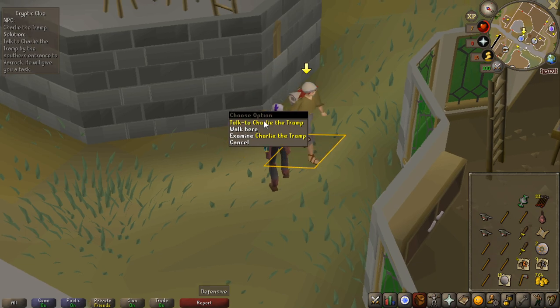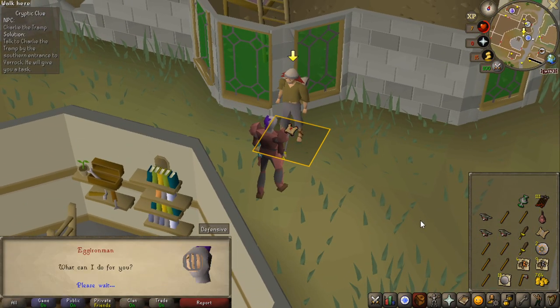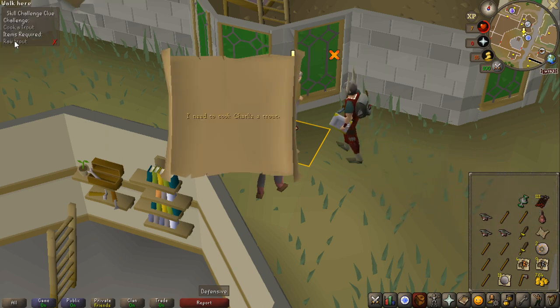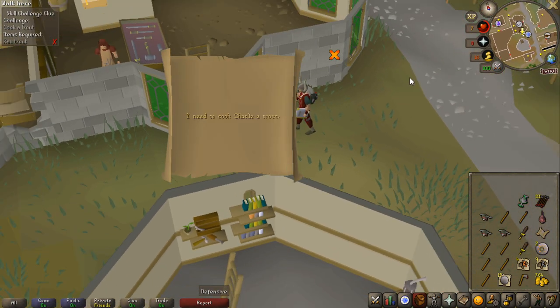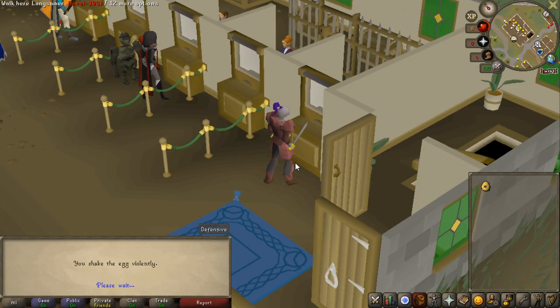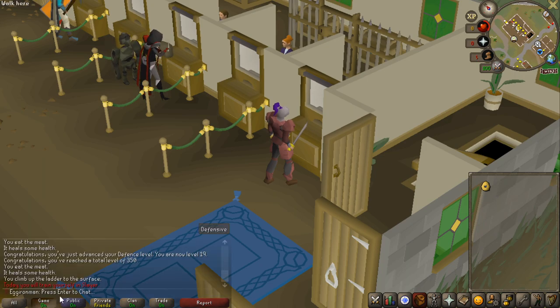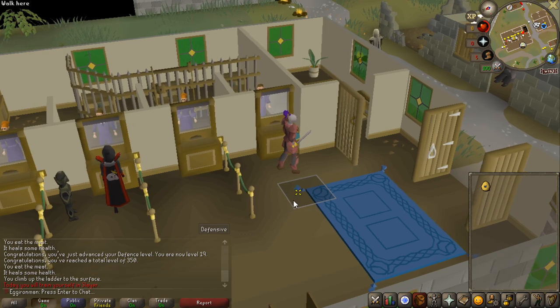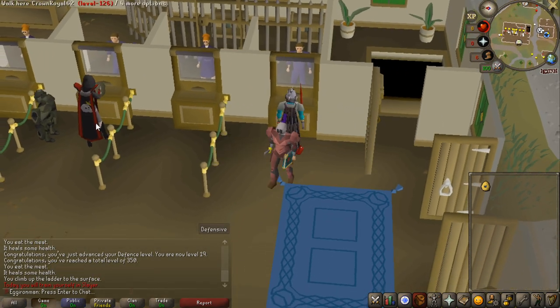Please don't give me some fishing stuff for the beginner clue like the last times — can I get something super easy? Cook a trout — I do have a trout in my bank, so if I roll cooking I can do that step. Slayer rolled — I can do more combat, and if I get minotaurs again I can maybe get some more pure essence.